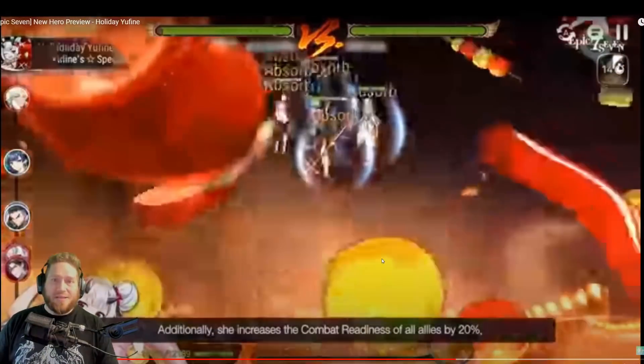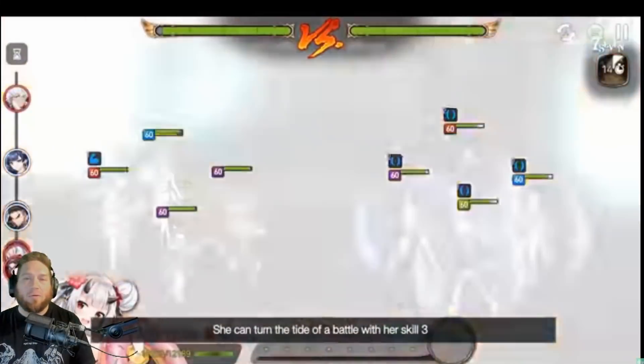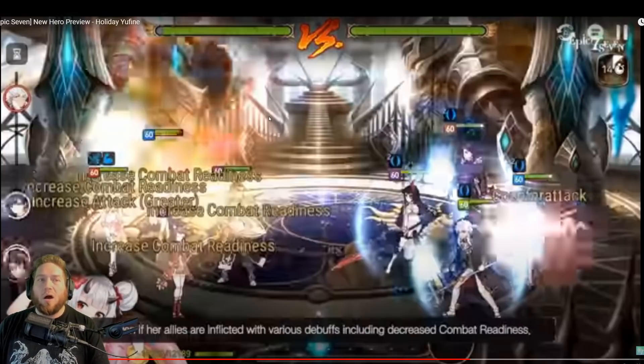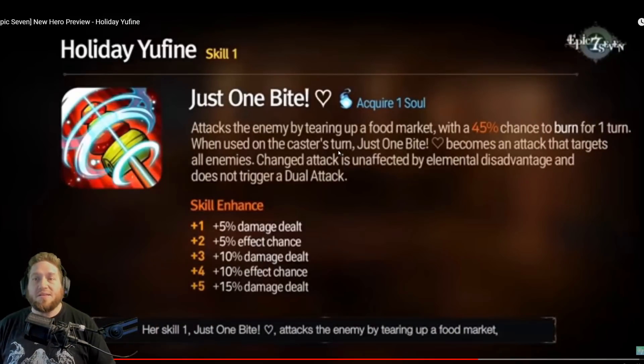So you're up against an FCC — very common team pick — with a decently thick shield. One thing you can't really go by is these preview videos because the damage she did here didn't even break FCC shields. You've got to take a look at her modifiers once they're released when she comes out. If you looked at this right now you'd be like 'wow that S3 is kind of hot doo-doo,' but at the same time it also dispels, gives her greater attack, and CR pushes everybody forward — so even if it doesn't do much damage, it's still a really stacked ability.